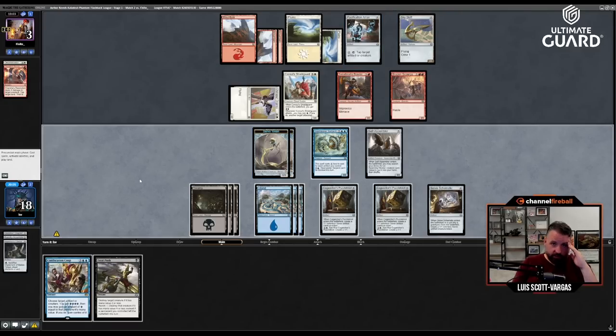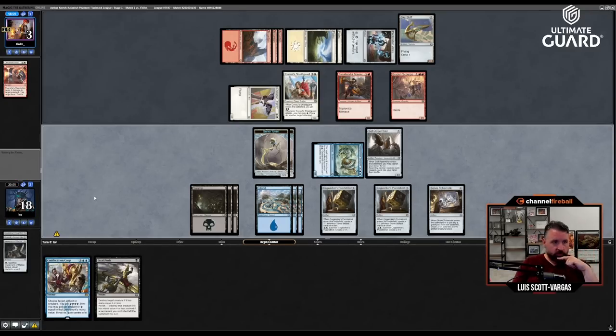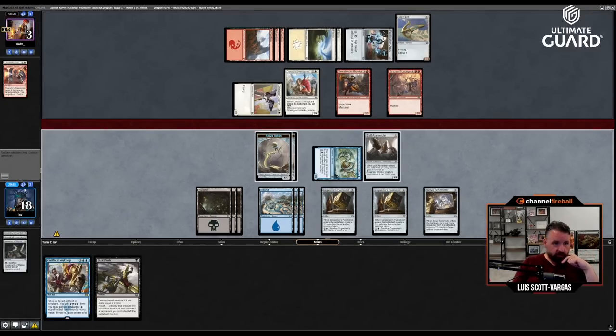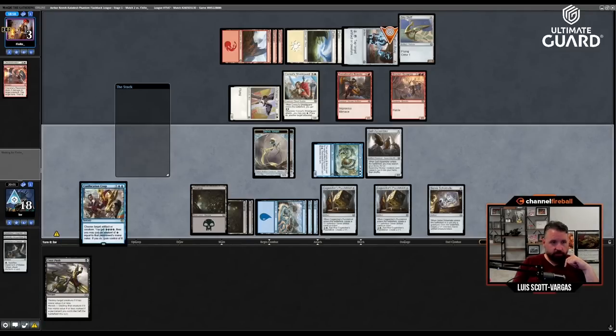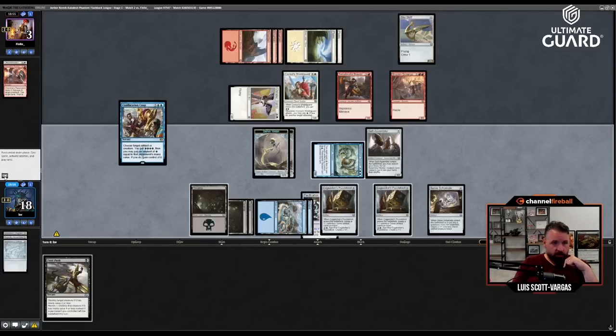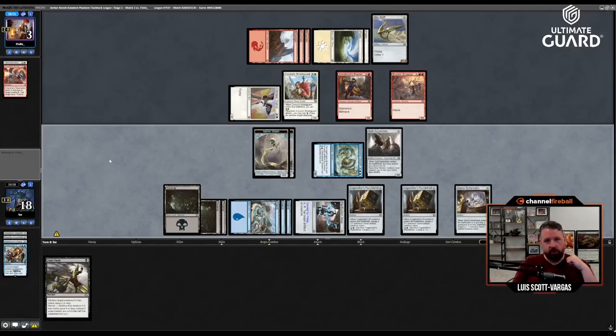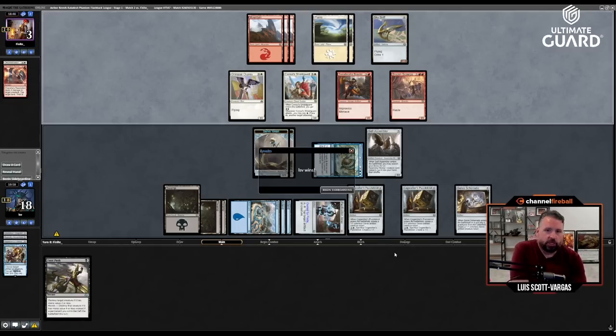Let's take the Pacification Array. Now they have to have something that kills a five-six unblockable, and even if they do, Pacification Array is going to be really good for me when I'm pressuring them at three. Game.